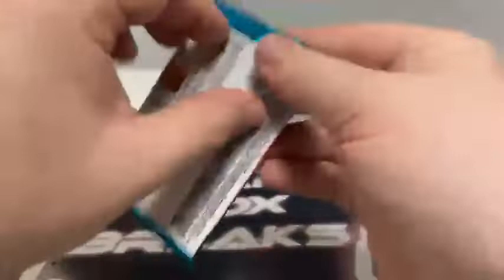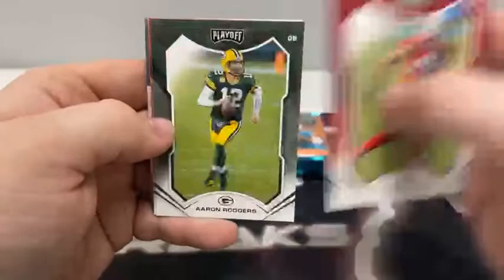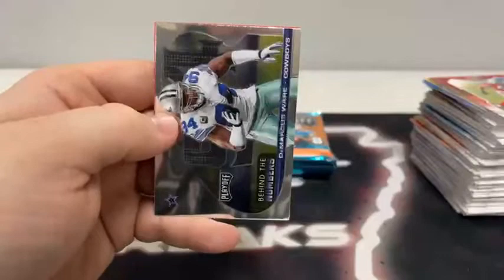Pack five starts with Chase Claypool for Pittsburgh, Trevarious White, Peyton Manning, Isaiah Simmons for Arizona, Aaron Rodgers, Joe Montana, a base rookie of Sam Ehlinger, and a Behind the Numbers of DeMarcus Ware for the Dallas Cowboys. Five packs left to go.